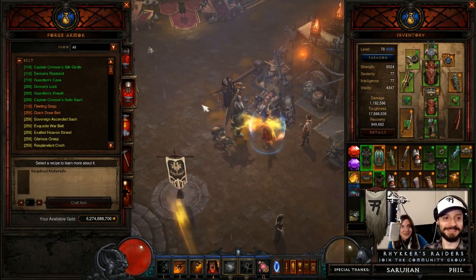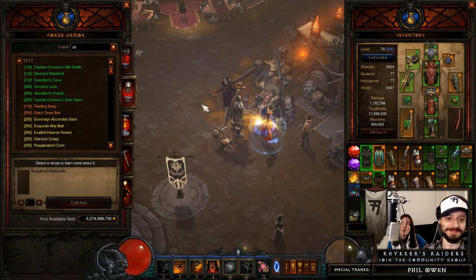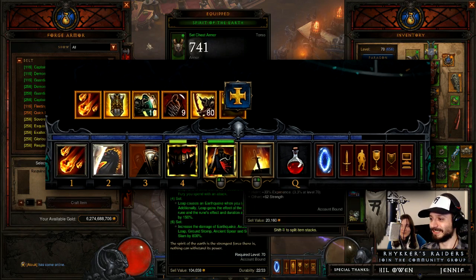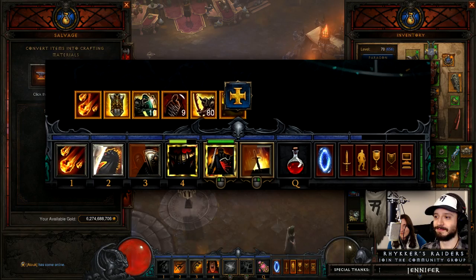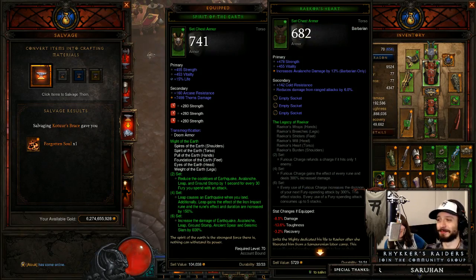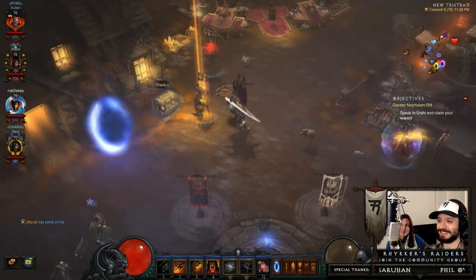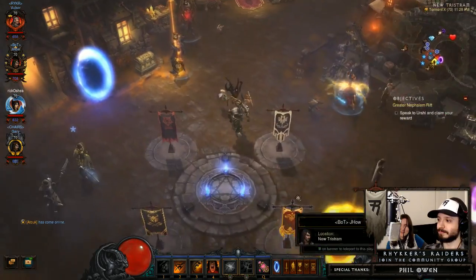Number 4: move the new paragon point icon. This is a super simple user interface change. Currently, the new paragon point button rests directly over the middle of your buff bar. It's not the end of the world, but if you're pushing a greater rift, you don't want to have to use annoying workarounds like pressing PP to bring up and hide the paragon menu when that fraction of a second could cost you the rift. There's no reason it can't be moved up just a few more millimeters so that it doesn't cover any of your buffs.